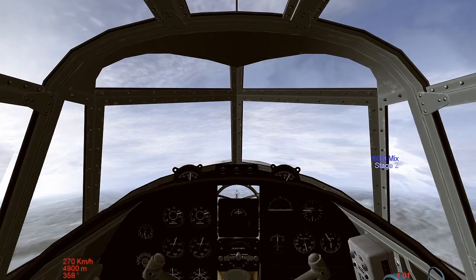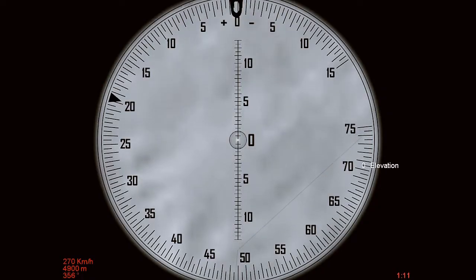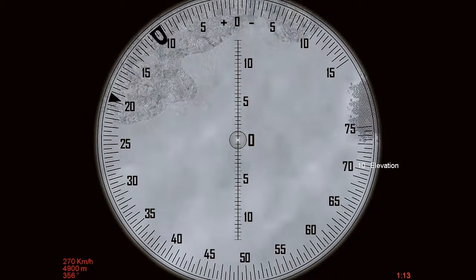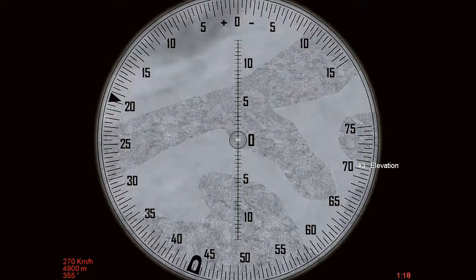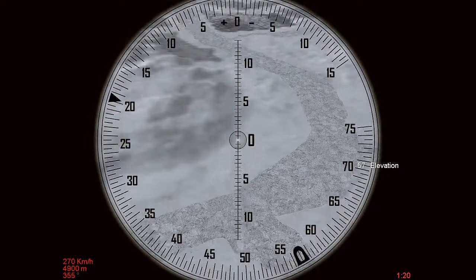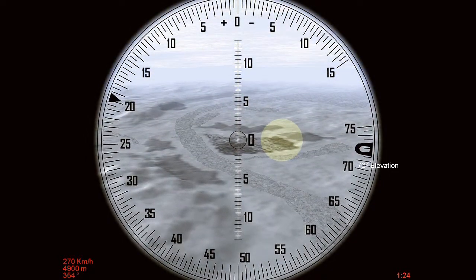Jump into the bomb aimer's position and toggle the gunsight mode to look through the bombsite. Raise the elevation up until we can see Kalach. We can't see the factories yet, but we know from the recon pictures that the grey area over to the right — which is to the east — is where the factories will be.